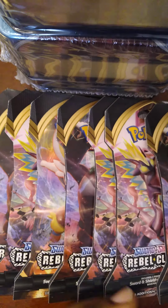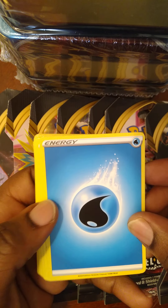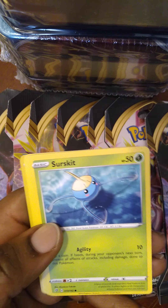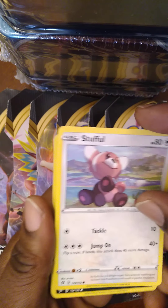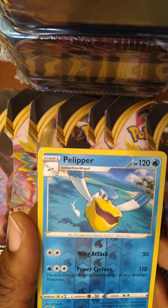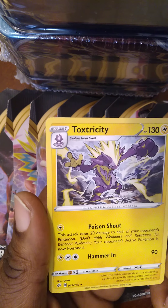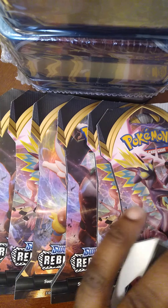Pack one: one online code, four cards to the top. I'm losing my voice — this is terrible. I don't know how I'm going to work in a restaurant and I can't talk. Water energy, Training Court, Lampent to go with our Litwik, Medicham — the non-reverse holo this time — Surskit, Stuffle, looks like a Yu-Gi-Oh card, Koffing, Impidimp, Shinx. Palipitoad is our reverse holo and Toxtricity is our rare.